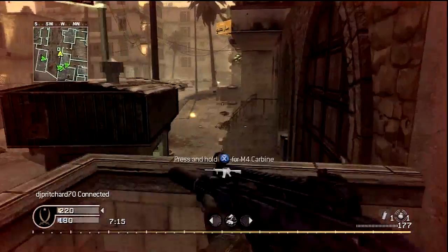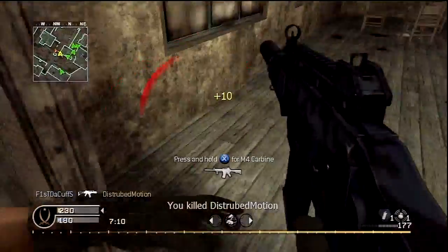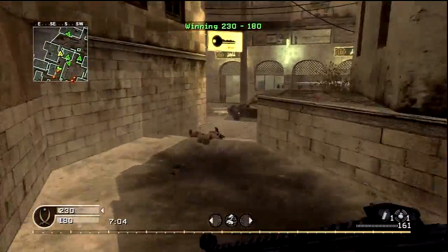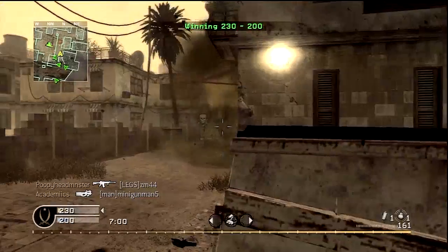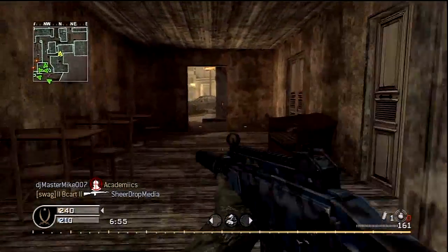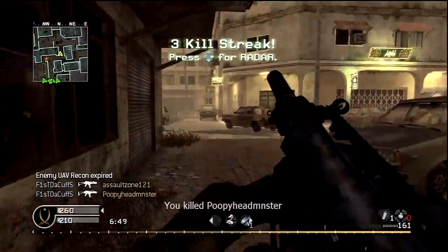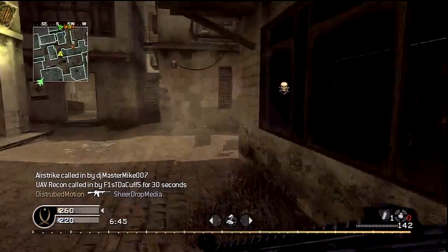It hasn't been seen since Call of Duty 4, so I think it's going to be really strong with the red dot. I'm also curious to see if it has a rapid fire attachment like the double tap option in COD4. I don't know what the iron sights are like in MW3, but the iron sights on this version are not great.